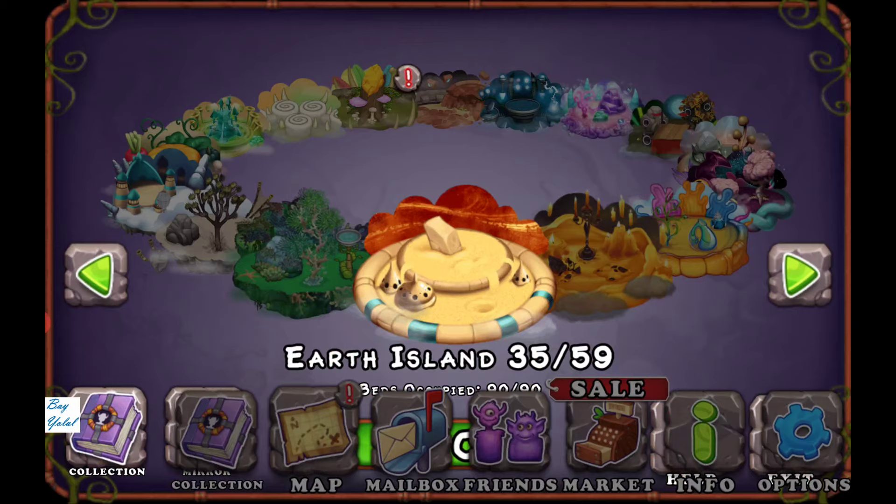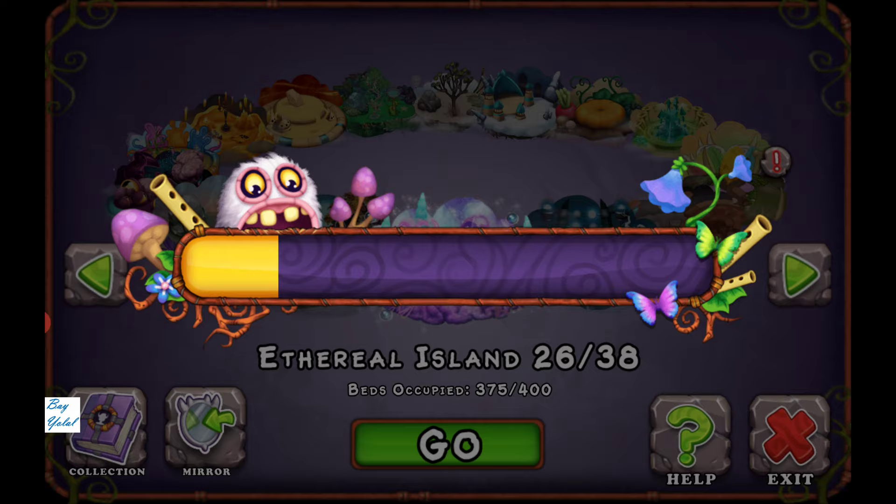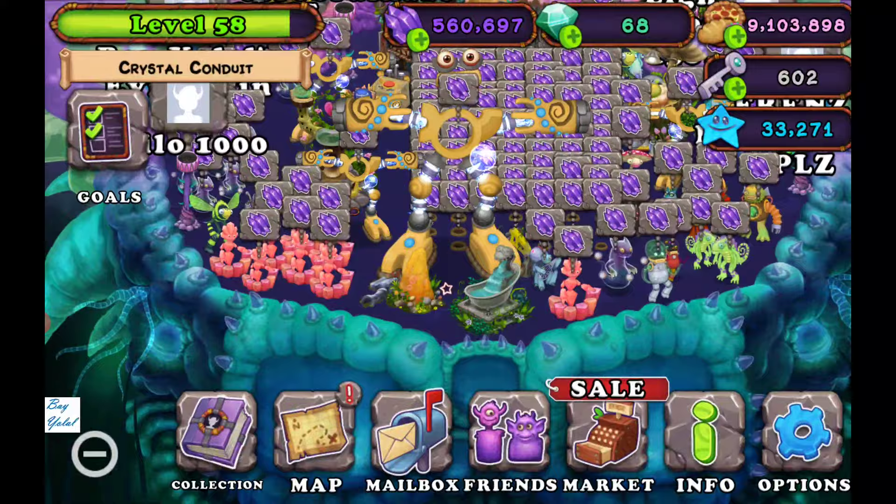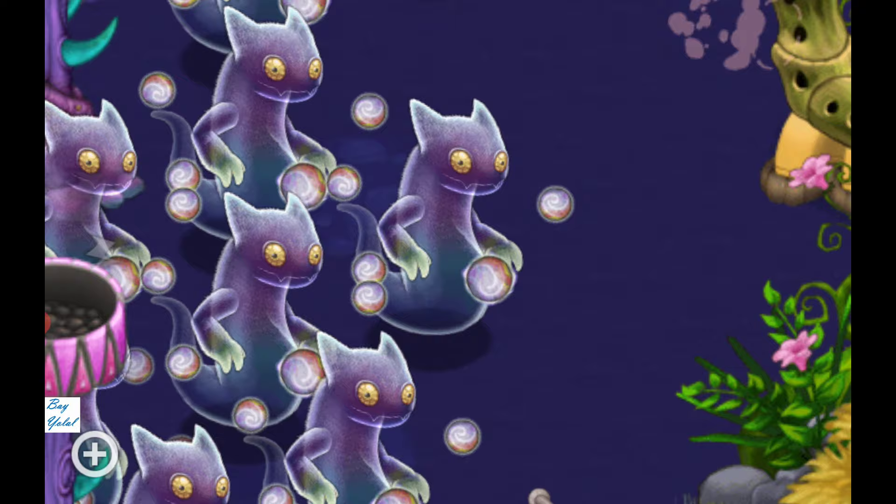When you find Humbug and feed it to level 15, you can teleport it to Ethereal Island. Once you teleport your monsters, put them in the nursery and after incubation is completed you can get your monster to Ethereal Island.